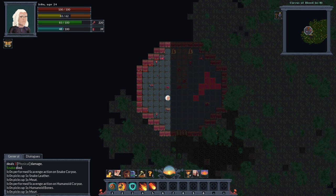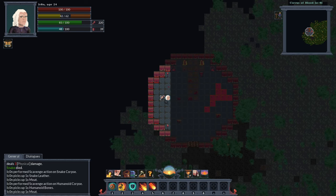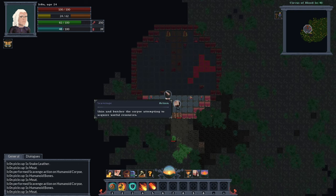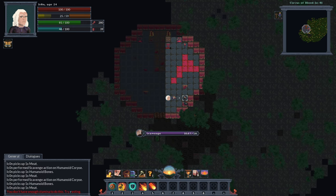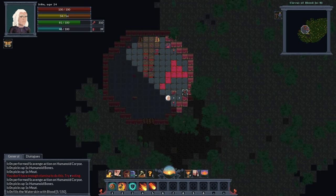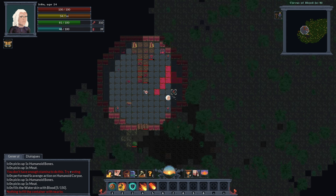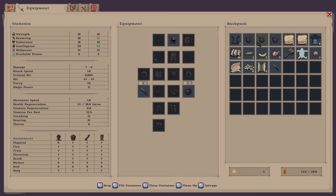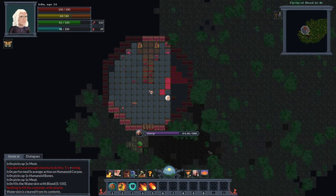I got the forbidden meat in my meat pile. Well, I'm an elf — who cares? I think the previous versions of Soul Ash didn't sport that kind of behavior where you were able to harvest that kind of meat. Anyways, I'm filling my water skin with blood — I didn't mean to. Can I drink that now? No, I can't. So that's obviously more like a crafting resource or something like that.